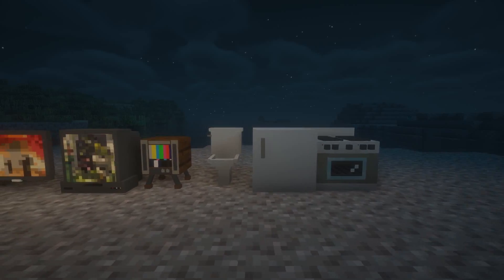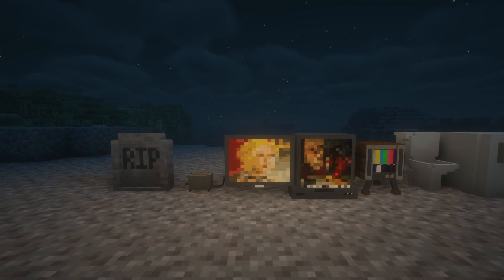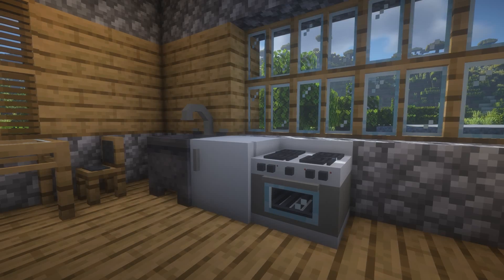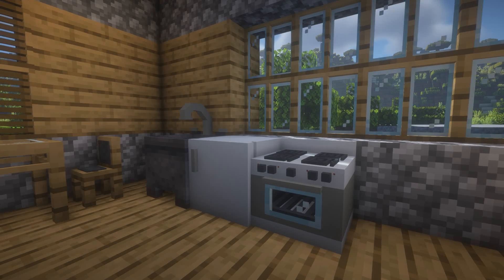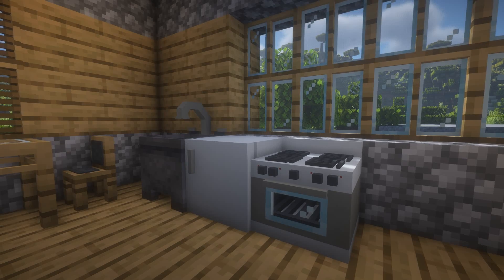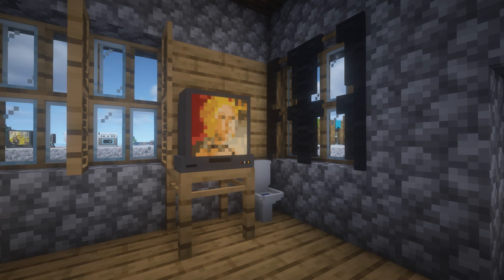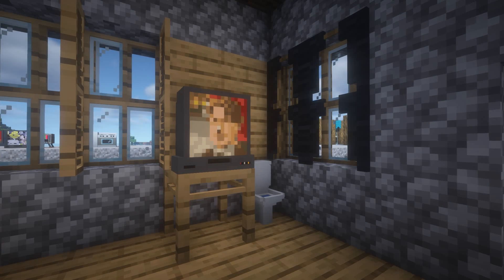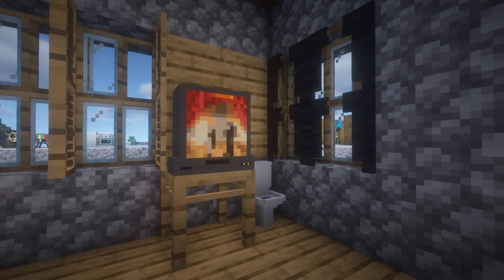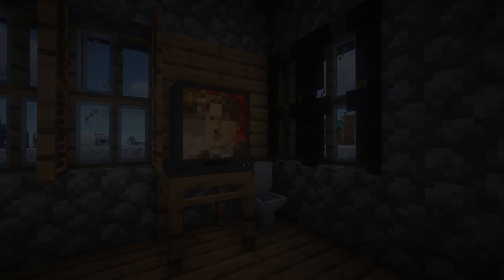Last but not least are appliances. The appliances that come with X-Line's furniture mod are a stove, a refrigerator, a sink with a faucet, TVs, and a toaster. The stove, fridge, and toaster are not interactive at the moment — they're decorative pieces but will be updated in the near future so you can cook with them and store food. The TV is interactive: there are three different types ranging from a retro TV to a flat screen, and you can actually change the channels on them. So if you want to watch some pixelated shows in Minecraft, now you can.